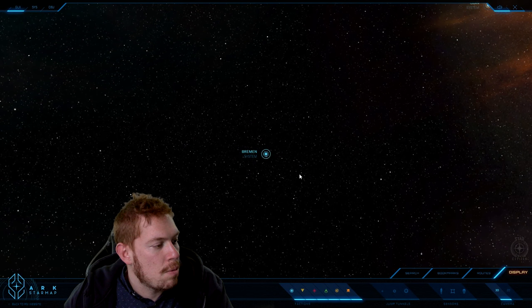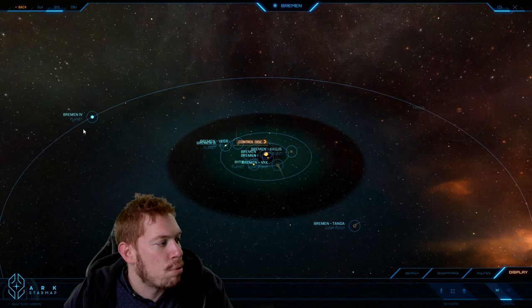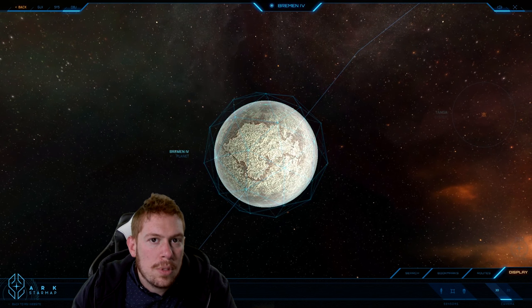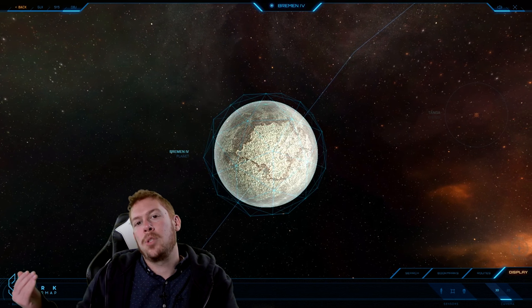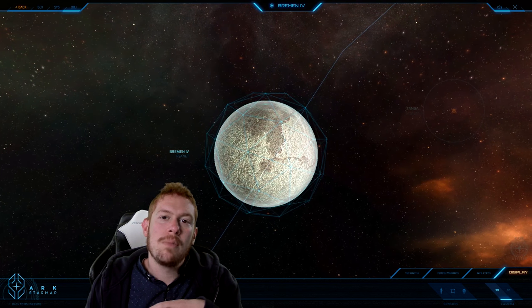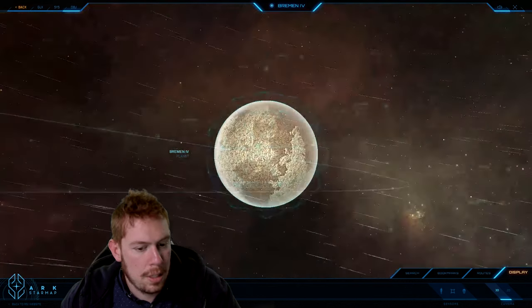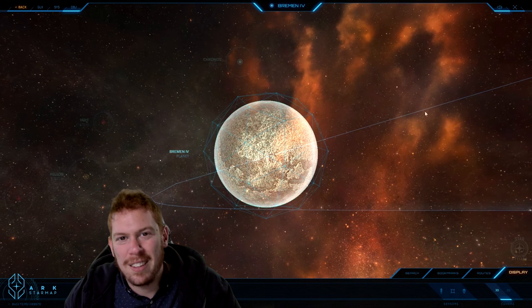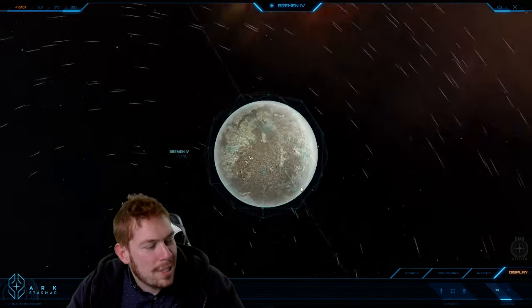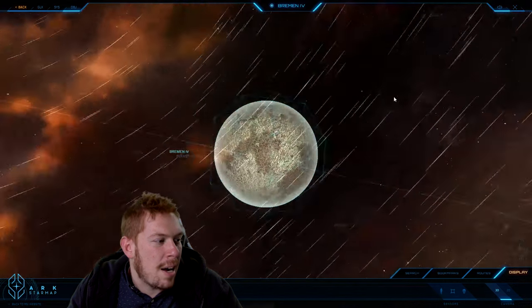From there we move to the most distant planet in the system, Bremen IV, which is an ice giant. It's considered by some to be a guardian planet, meaning it helps protect the inner worlds from comets and other distant bodies by attracting them before they can get past its orbit — though scientists are still looking into that theory. It's got a particularly beautiful landscape of swirling hydrogen and other gases interspersed with ice fields. It's relatively dangerous to harvest the gases here, so it hasn't been developed much, as it's considered a high-risk investment.